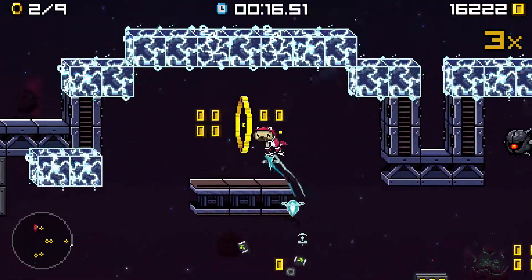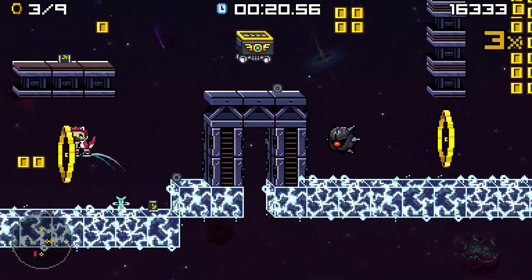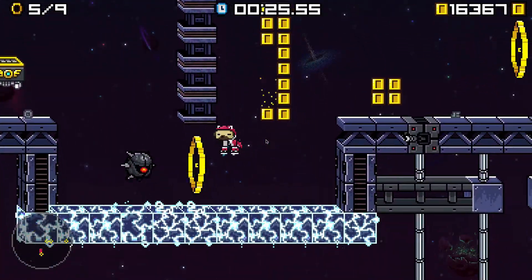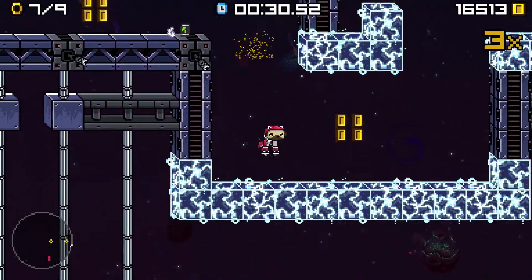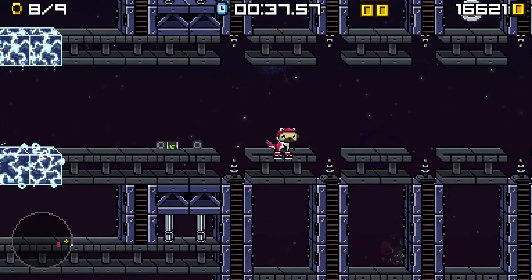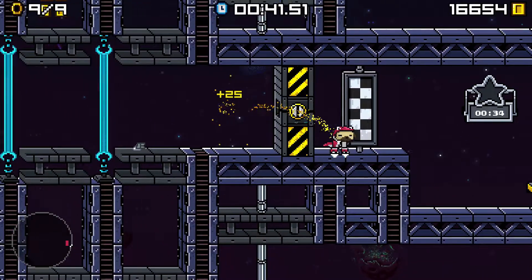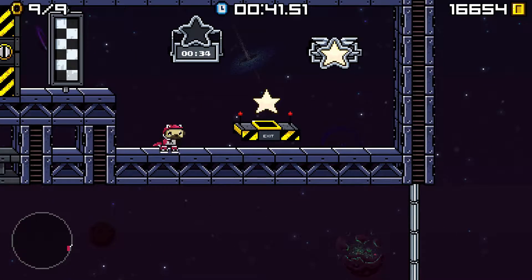There we go. I'm actually really liking this game — it controls really well. Very good. What the heck, I went through you! Don't kill me, don't kill me — thank you, you're a nice person. I like it when people don't kill me. Nothing too hard actually in this co-op so far. A lot of the games that I play are like overly insane. I'm glad — this is like a nice little chill game. Two stars — that's good enough. As long as we're getting two stars. Oh wow, 16,000 coins — that's awesome.